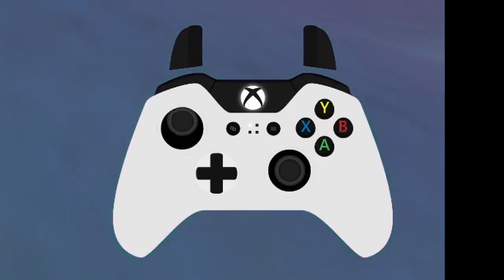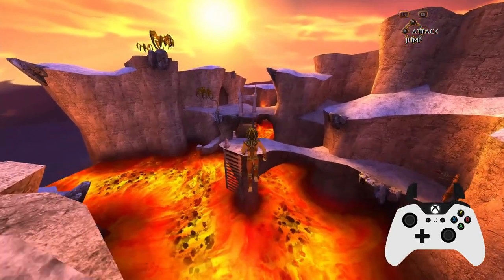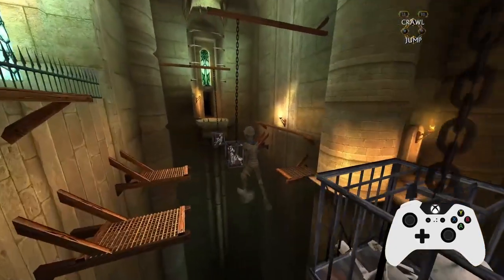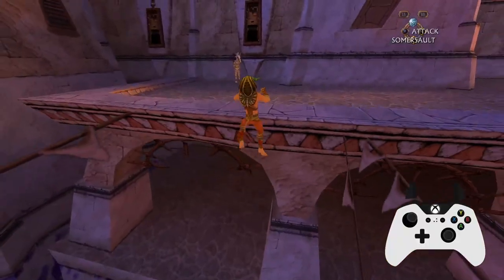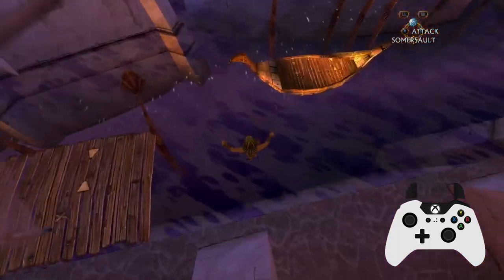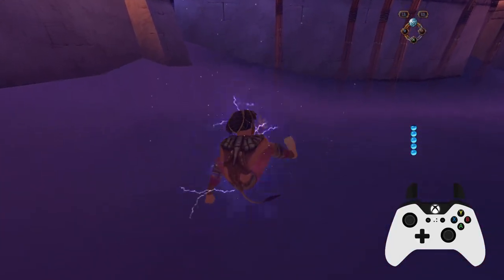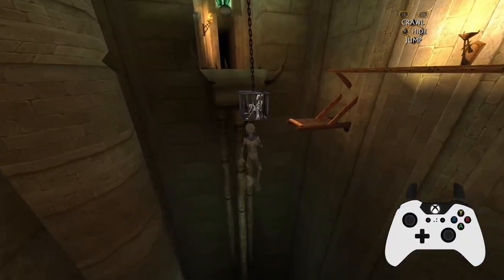One last thing before we get into practicing hovering is where hovers can be performed. You can hover with both Sphinx and the mummy but only off ledges that cannot be grabbed. Trying to hover off ledges that can be grabbed will either cause you to grab the ledge or the hover to fail. This is why you will see some hovers start by running off the corner of a ledge, as this often can't be grabbed.